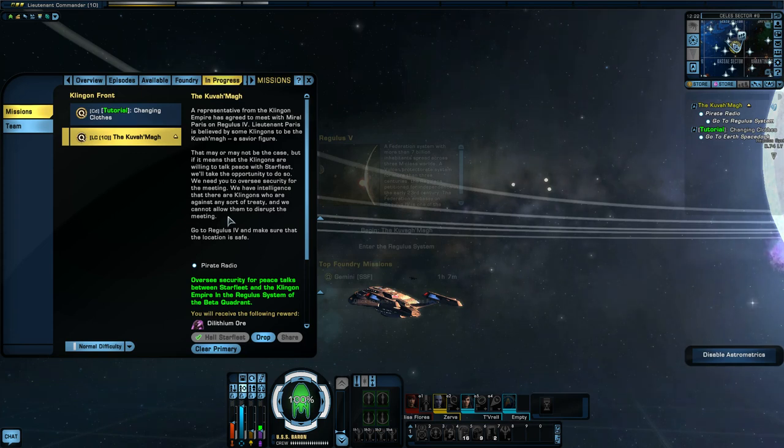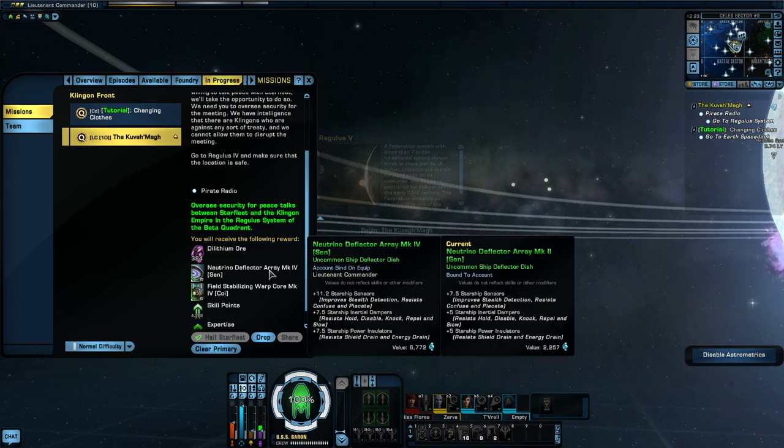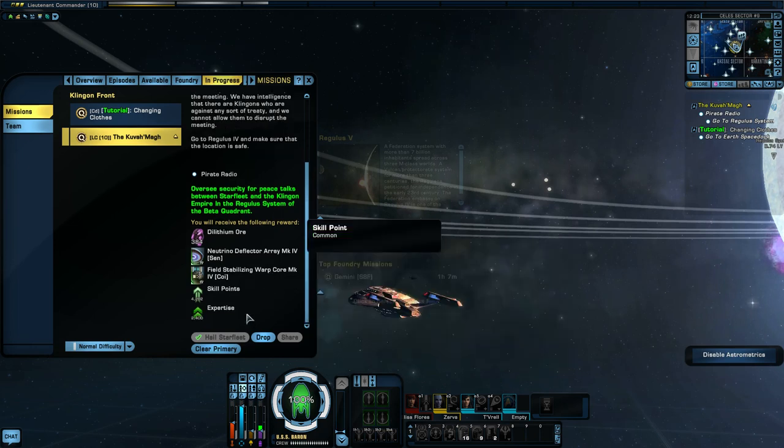We need you to oversee security for the meeting. We have intelligence that there are Klingons who are against any sort of treaty and we cannot allow them to disrupt the meeting. Go to the Regulus system, make sure the location is safe, and oversee security for peace talks between Starfleet and the Klingon Empire. In the Beta Quadrant we're going to get a cool field stabilizing warp core, a better driver coil — it's 7.5 instead of 5 — and a neutrino deflector which is a bit better than the one I had. Both are higher marks than what I've got currently, and we get some skill points.